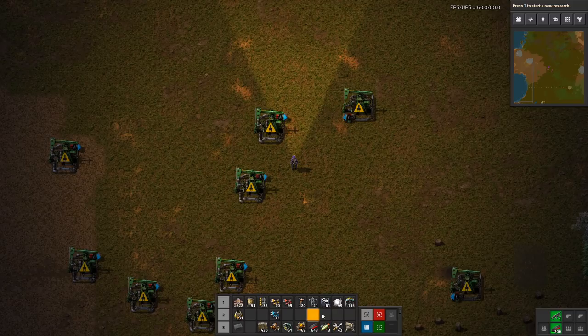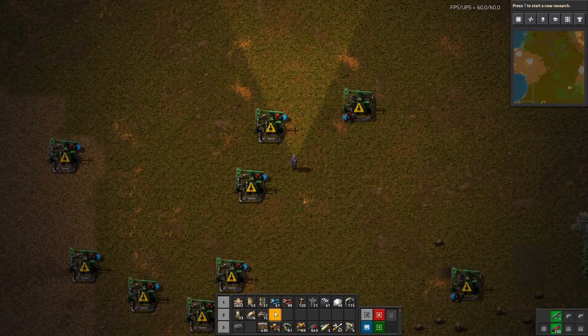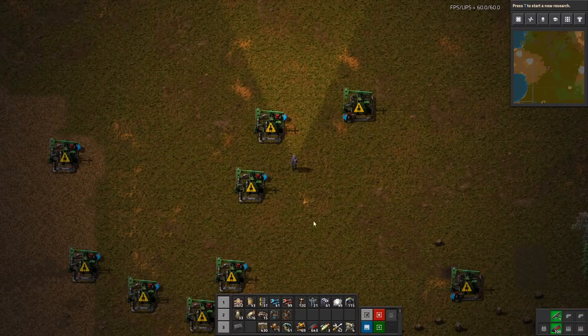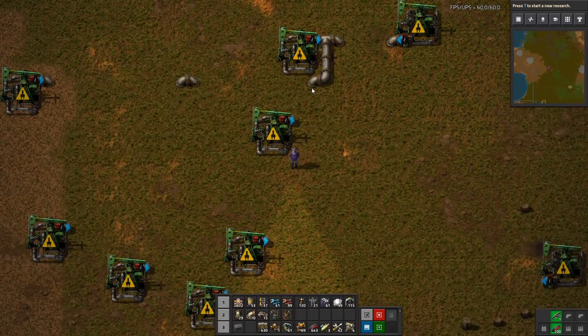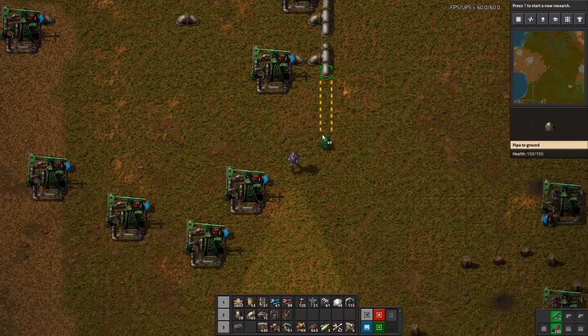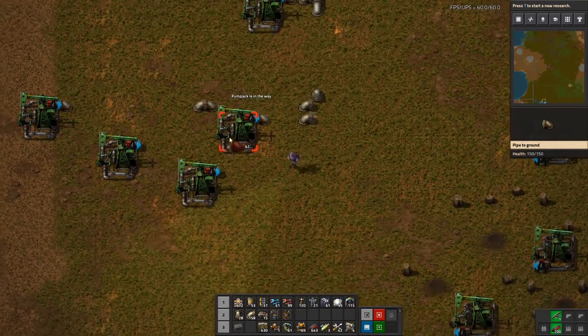I haven't found a good way to do it so we'll just try it. We're going to add some pipes, underground pipes, pumps, and maybe some chemical plants. The way I propose to do it is to make a line and try to get things into that line — something like half on either side. I find that to be the least awful way of doing it. I know there are mods and websites for this but we're doing it ourselves.